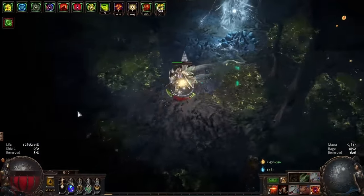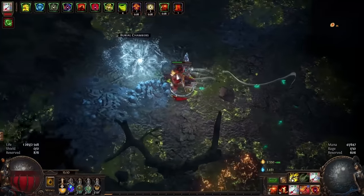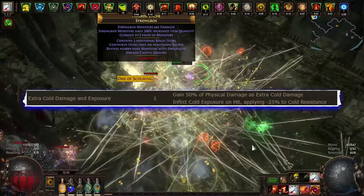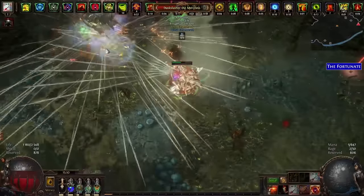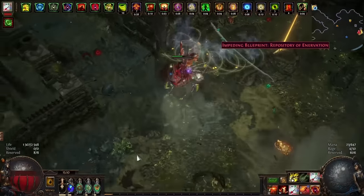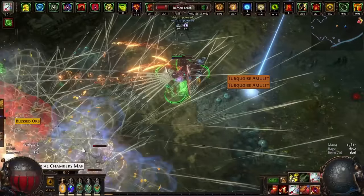The critical strike chance on a bow is not too important for us, as when using Headhunter we will often reach 100% chance to crit from rare mobs. People often ask why a physical bow is used. Rare mobs often have mods like physical damage as extra elemental damage. Since we use Headhunter, after killing several rare mobs our damage increases significantly, and an elemental bow would give much less benefit. So even if the physical bow has less damage on paper, it will actually be much stronger.